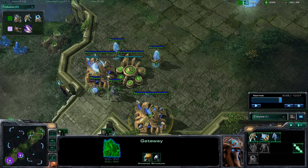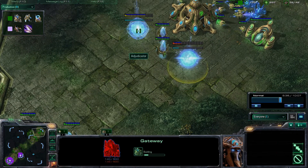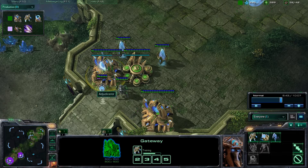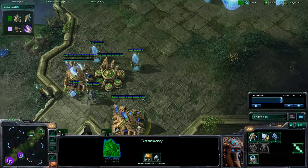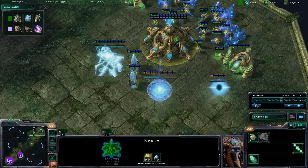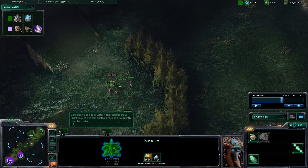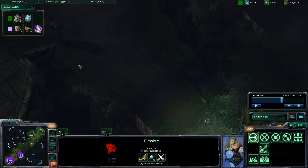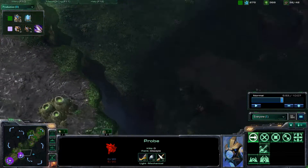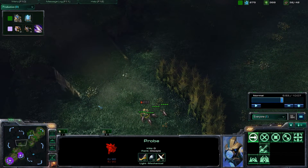I don't generally wall off as you might see in some videos - I like leaving it a little bit open because I'm more used to the wide feeling of the ramp. I've got two gateways going down here and just as a gateway is finishing, warp gate technology is finishing too. This unit is coming out, this gateway is ready to be turned into a warp gate. One mistake I made: this probe could have been hidden here and been putting a proxy pylon down right here or somewhere around here.